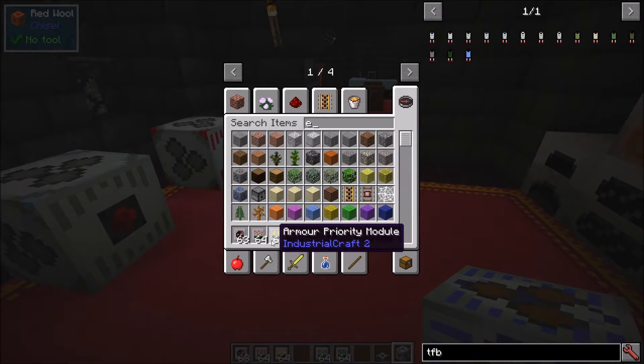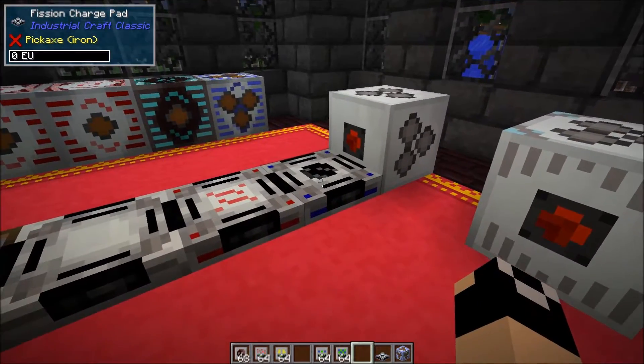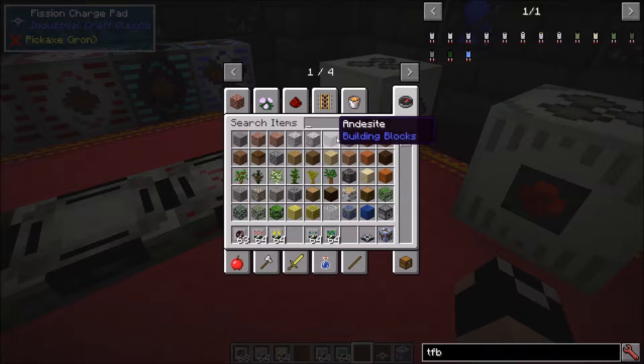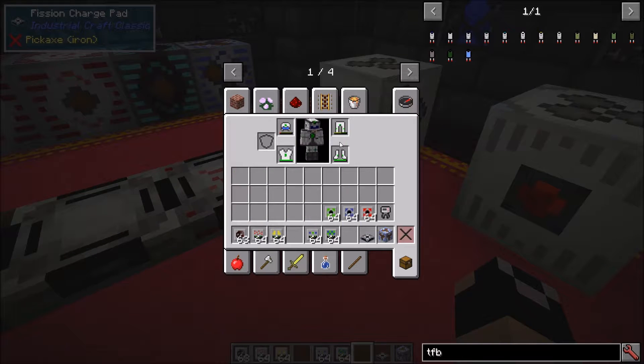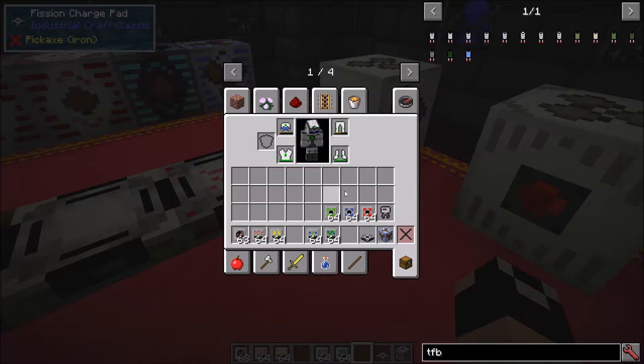Lastly we have the armor priority module. I covered this in the charge pads episode, but briefly: if you put this into a charge pad, it prioritizes the items in your armor slots over the stuff in your hotbar, so armor gets charged first, and then once that's done it charges the hotbar.